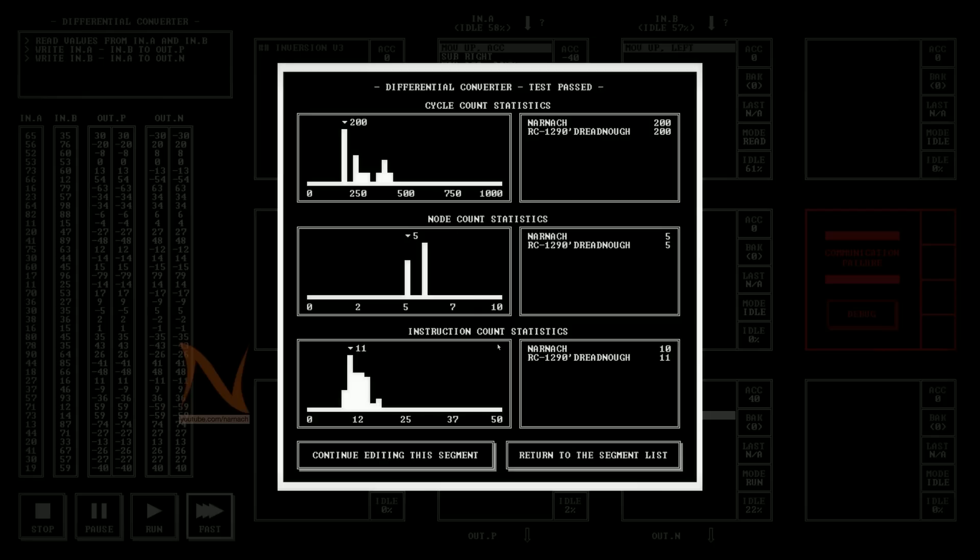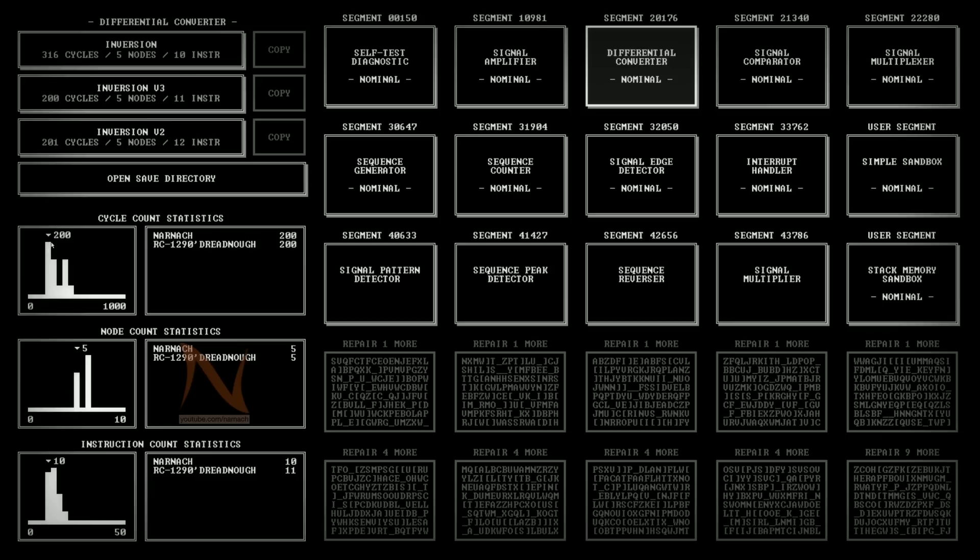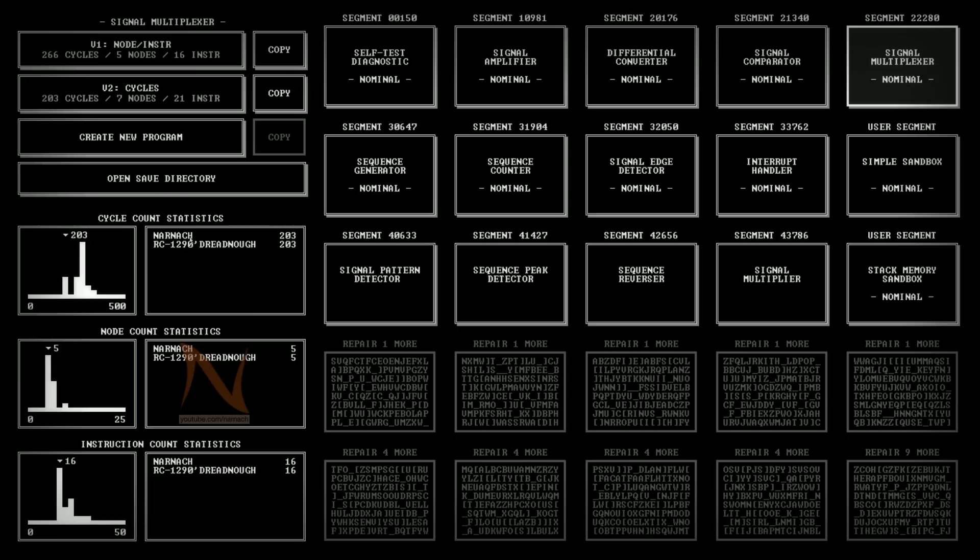So I managed to find the most optimal solution to this puzzle, at least according to the leaderboard of my friends who are playing and the publicly available leaderboards - I'm in the fastest bracket. If you still have feedback on how to improve it further, I'm more than welcome to hear it, and when I get enough feedback I'll go back to it in a later video. With that said, let's move on to the signal multiplexer. As far as I can tell, this is now the fastest solution because my local leaderboard and the graph indicate I'm in the top bracket.